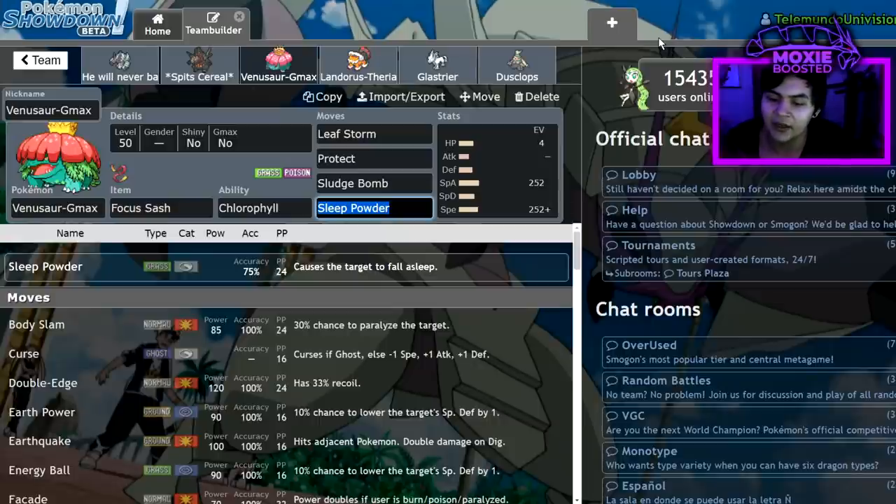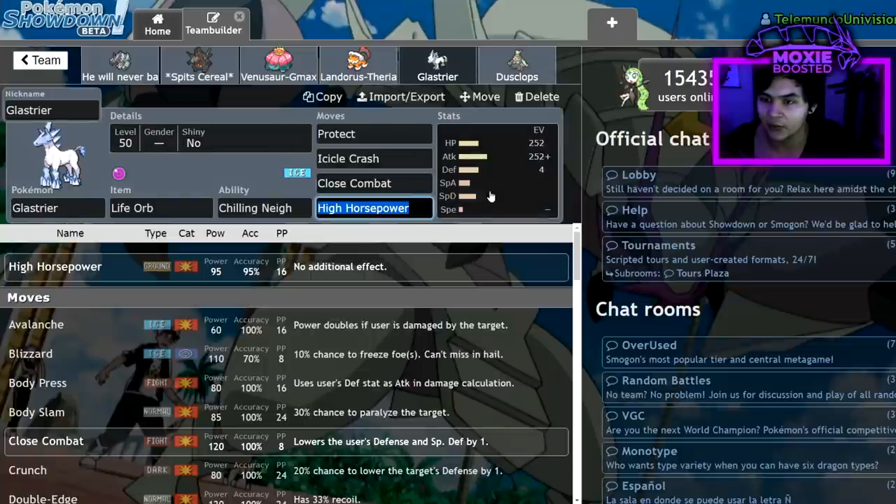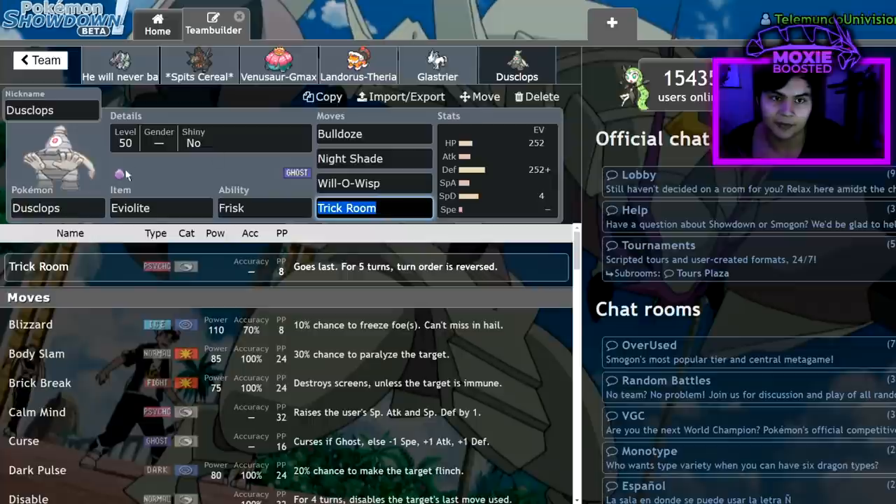Against Regigigas Wheezing, it's a similar game plan — lead Dusclops and Venusaur, try for Trick Room and Sleep Powder. Taunt will always come from Wheezing, so you go for Sleep Powder onto the Wheezing slot rather than Regigigas — they'll go for Max Strike onto Venusaur, but unless they're running a lot of speed on Wheezing, you'll outspeed it even at minus one and get Trick Room off. Alternatively, you can Sleep Powder Regigigas and hope they don't go for Taunt. Then bring in Glastrier, Dynamax, Max Quake the Wheezing first. Dusclops, Glastrier, Venusaur, and Coalossal was usually what I brought to that matchup.